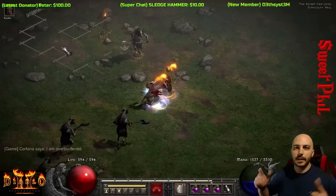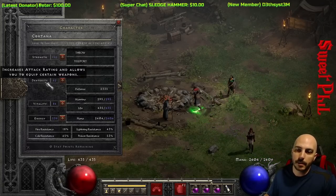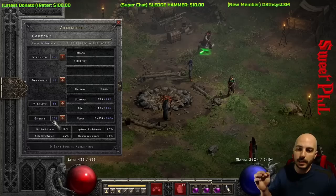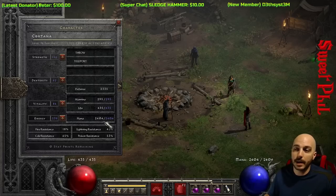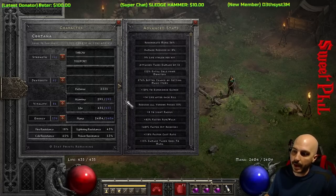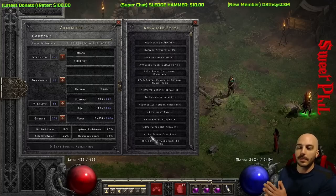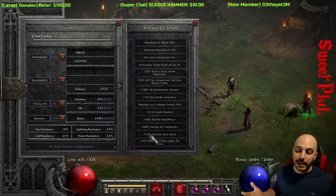For this build it's not the general max Vitality — I have just enough strength to wear my gear and then all the rest into Energy. This is an Energy Shield Nova Sorceress build. Before Battle Orders and everything that's 2400 mana right now, but that goes up a ton. On the advanced stat page I have 118 faster cast rate, but lightning and Chain Lightning are at the 117 breakpoint — you really only need 105, but I accidentally ended up way over where I needed.